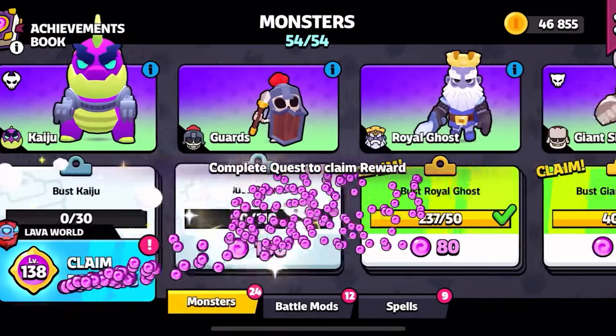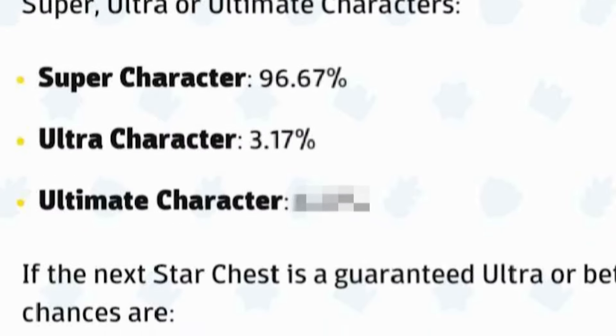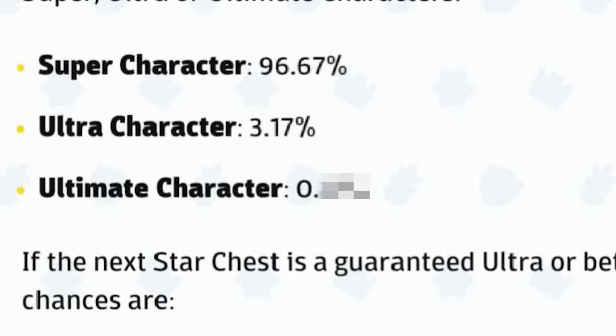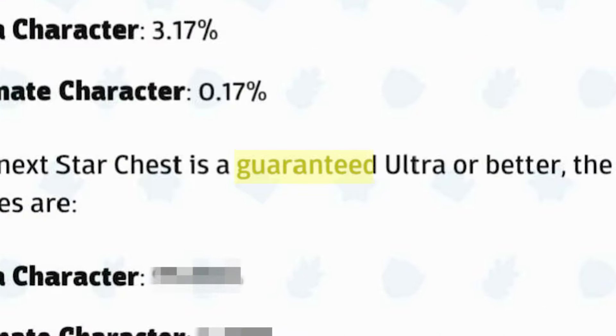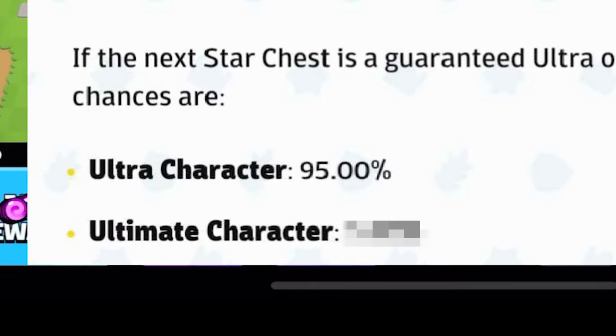To get a super character from the star chest there's a 96.67% chance, ultra has a 3.17%, and ultimate character has a 0.17% which is pretty low. If you're guaranteed ultra or better, then you have a 95% chance for an ultra character and a 5% chance for an ultimate character.